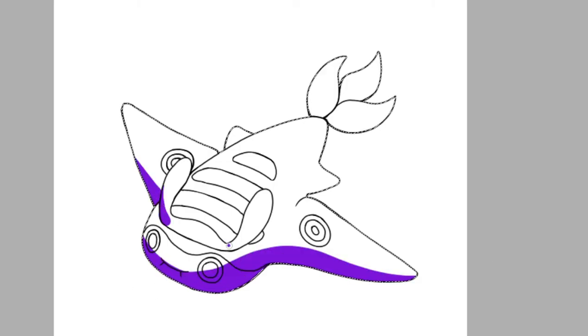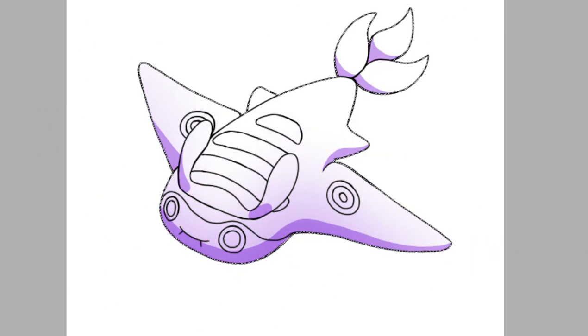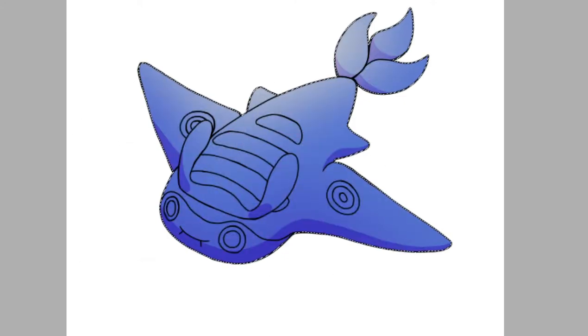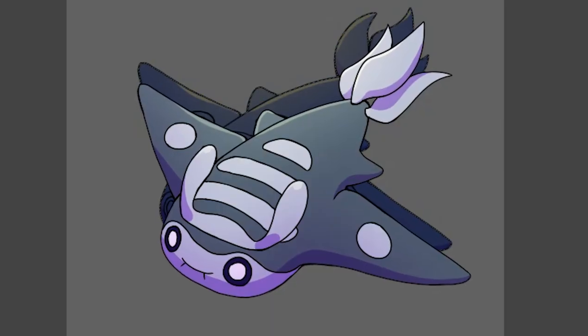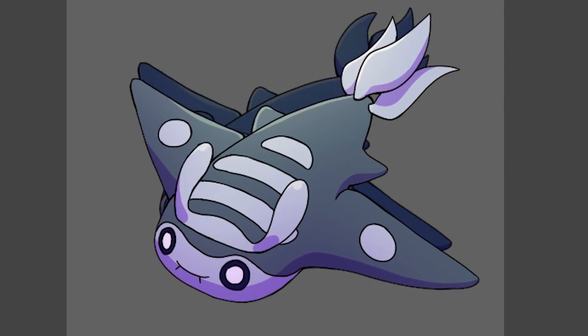I incorporated those pattern markings in my design for the Torpedo Mantine. I shortened the wingspan and gave it two extra fins to make it more shark-like. For the colors, I changed it to be more gray, similar to that of a torpedo, and made the patterns a lighter gray color. And here we have it, Torpedo Mantine. Which region do you think this one would reside in? Let me know in the comment section below.